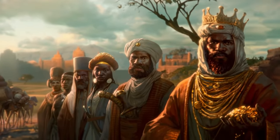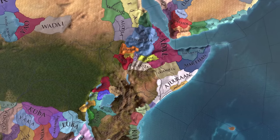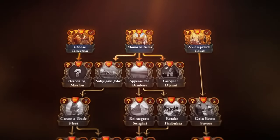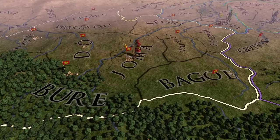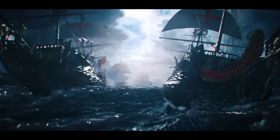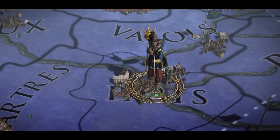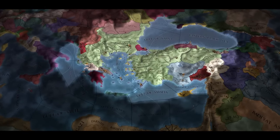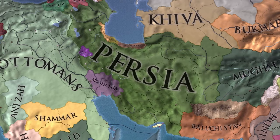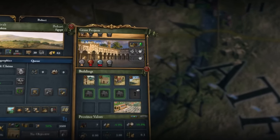That's it for the Tinto Talks on estates. They say next week they'll go over a few new concepts new to the game — proximity, control, and maritime presence — concepts they need to cover before going into the economy system. One response from last week's dev diary mentioned how attrition works and that if you're England, prepared and in control of the channel, you can get your armies over to Europe efficiently. I wonder if that phrasing of 'in control of the channel' is exactly what we'll be talking about next week with control and maritime presence.